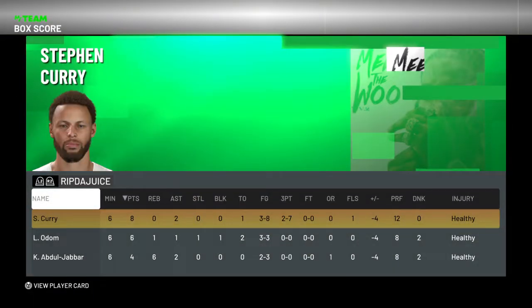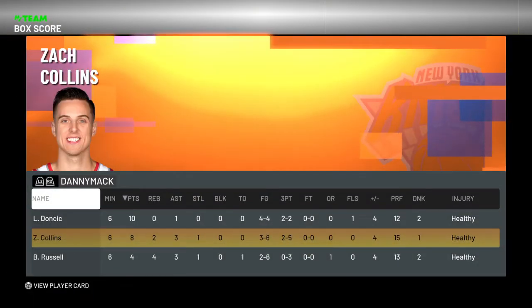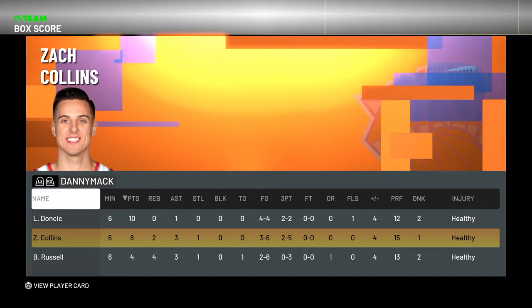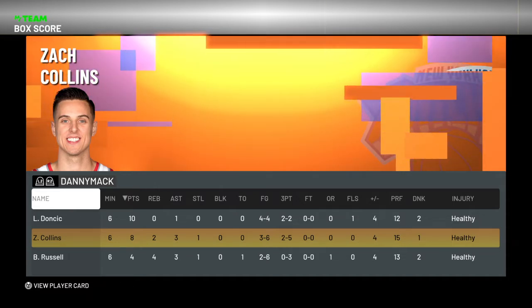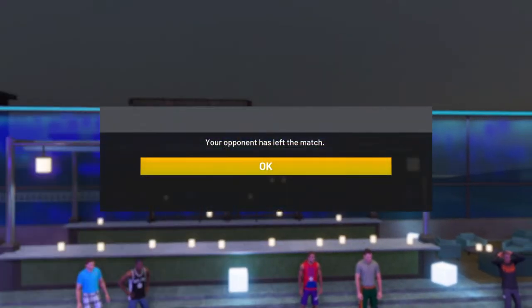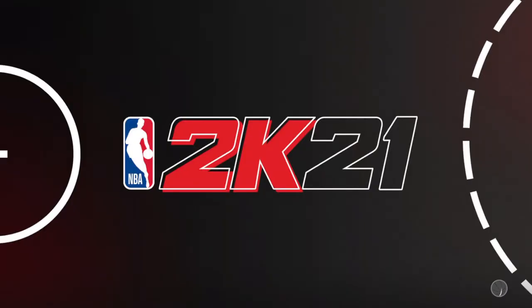Let's see the final stats here. Eight points, two rebounds, three assists, one steal. Three for six from the field, including two of five from three-point range. Yeah, Zach has a really slow release, but we won the game. We had two big shots at the end. We'll take it.